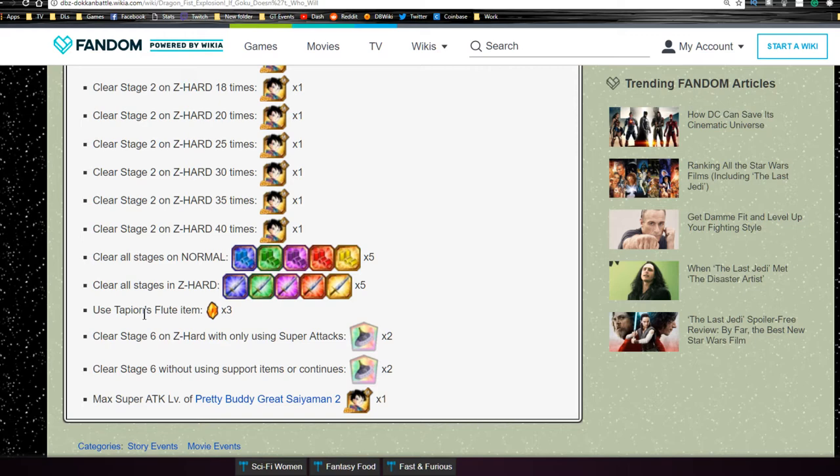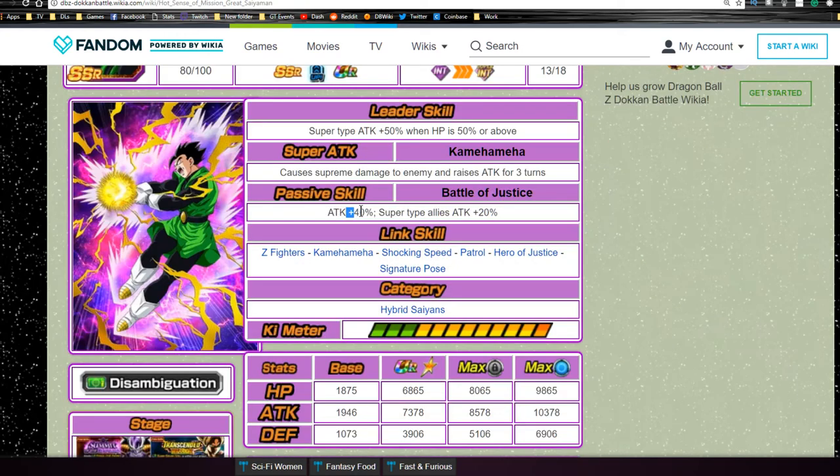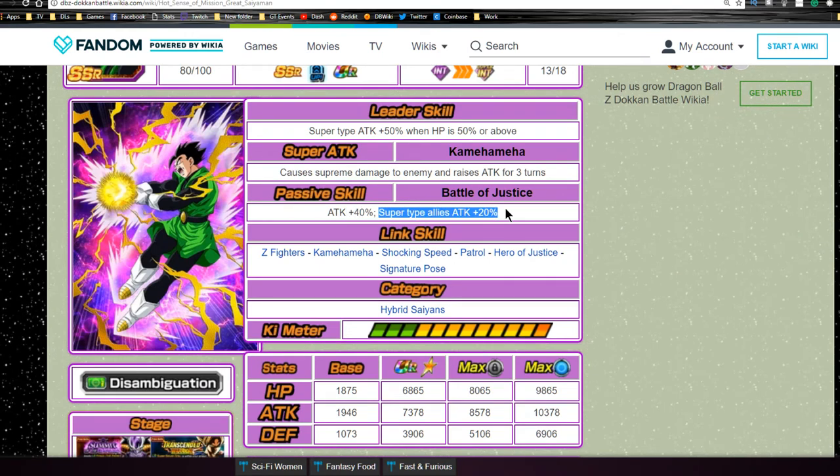Now let's talk about the cards. First is the actual Gohan, the Great Saiyaman - Hot Sense of Mission Great Saiyaman. His leader ability is super type attack plus 50% when HP is 50% or above. Kind of whack, not really anything there. His Super Attack, Kamehameha, causes supreme damage to the enemy and raises attack for three turns - it's a free-to-play card so you can't be mad. His passive skill, Battle of Justice, is attack plus 40% and super type allies attack plus 20%, so he's giving himself attack plus 60% right off the bat.